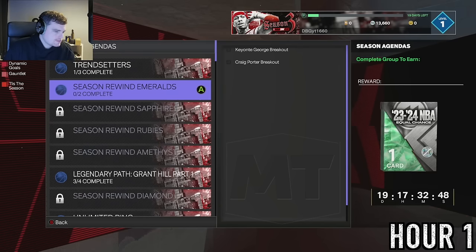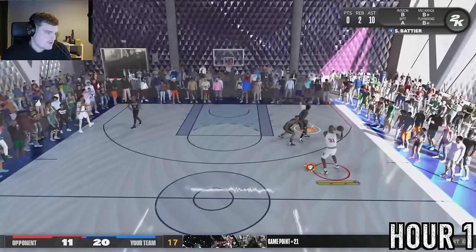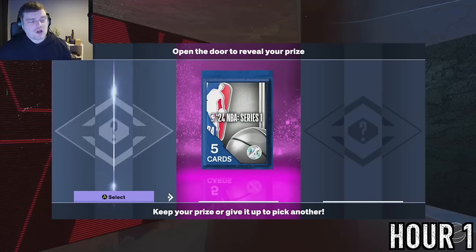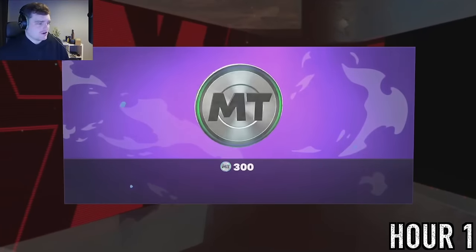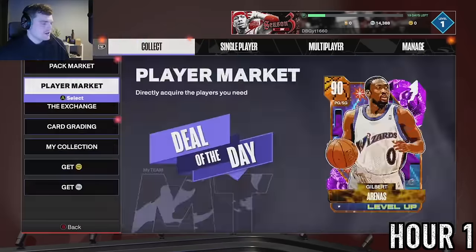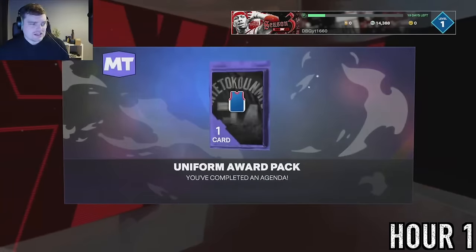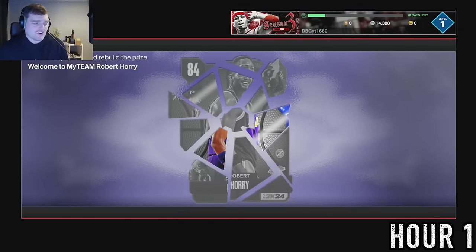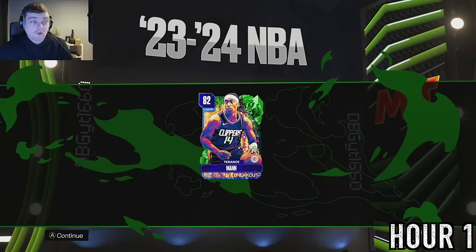After winning the two online games we decide to start the Season Rewind players. The emerald one is really easy - you can get it from one TTO offline game by rack cutting the whole game. 300 MT is worth more than that Series 1 pack honestly. We got ourselves the emerald pack and we're going to try to complete all the ones up to diamond. We have six hours so we might as well get as many diamonds as we can.